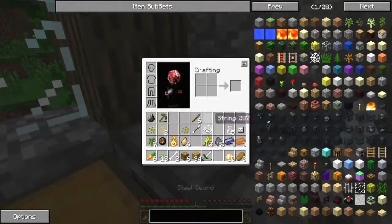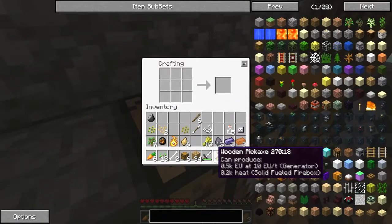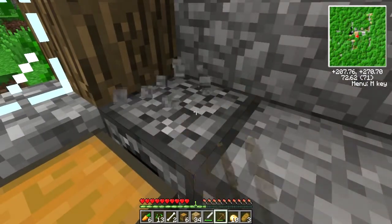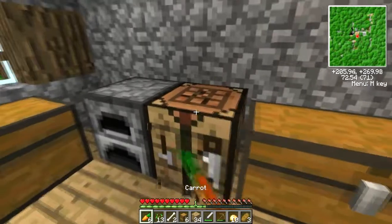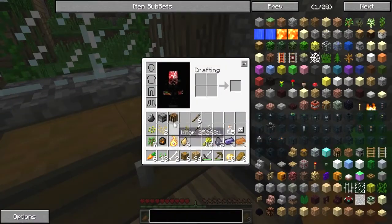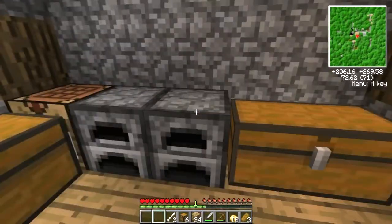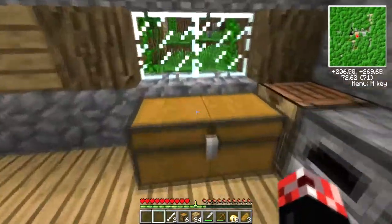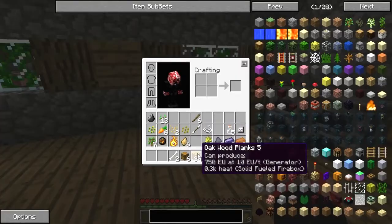I'm going to grab... did we not have the pickaxe? Oh, there we go. Little crafting box, you are going to go in the corner because I can use you, and you kind of look better in the corner anyway. That's right, you're in the naughty corner. And the oven box can go there. I know it's called a furnace, but it just seems better calling it an oven box.